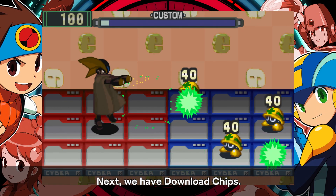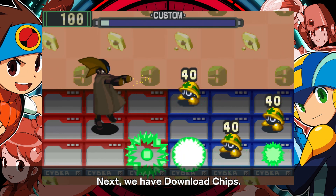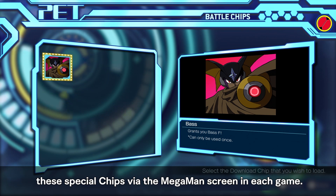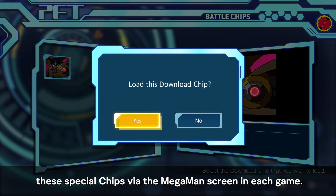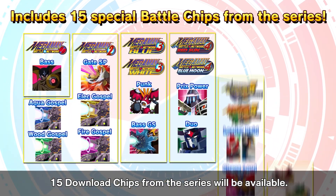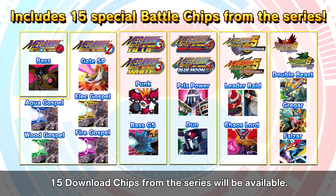Next, we have download chips. Previously obtainable at events in Japan, you can now get these special chips via the Mega Man screen in each game. Fifteen download chips from the series will be available.